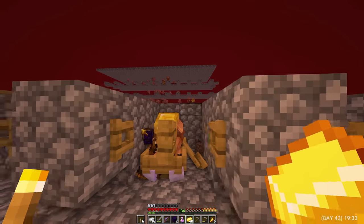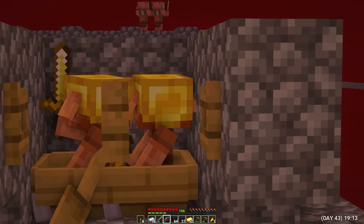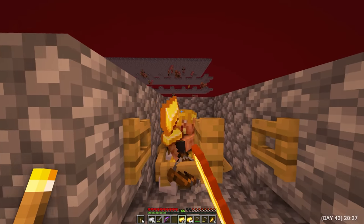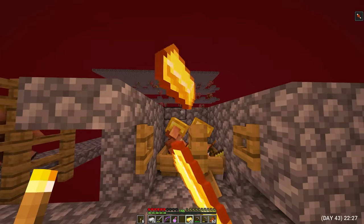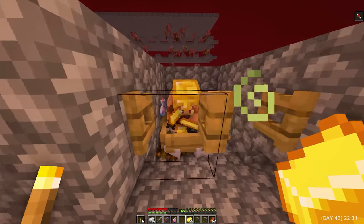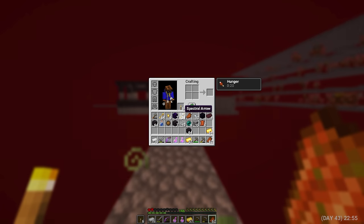I started trading with piglins again. Day 43. At this point, my piglins broke — I don't even know what to call it. Let me just think that they are very happy about the amount of gold I gave them. But now I have two more stacks of gold again, and I think this will be the final trade with them, because this time they are very angry — I can't even get close to them. And I have one life left. And at this moment, I understand that my golden armor just broke.